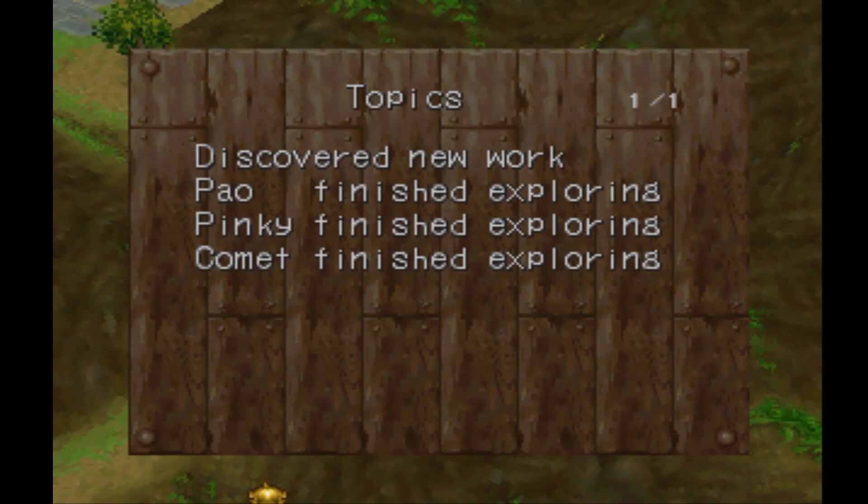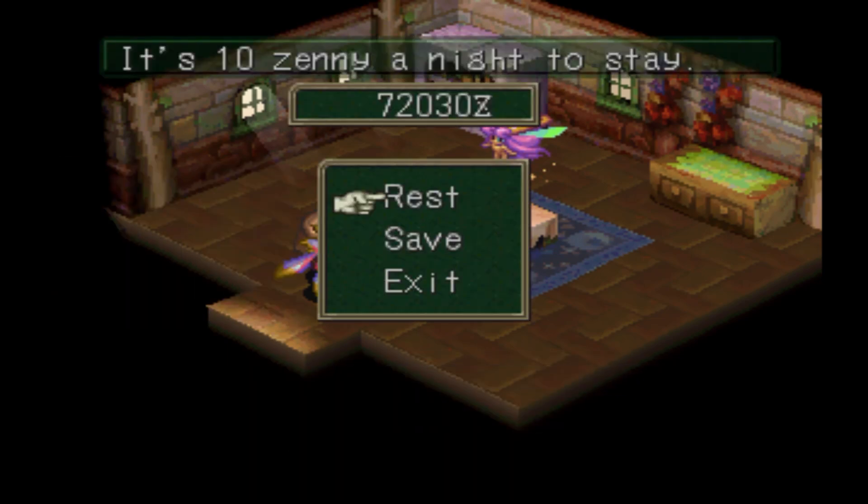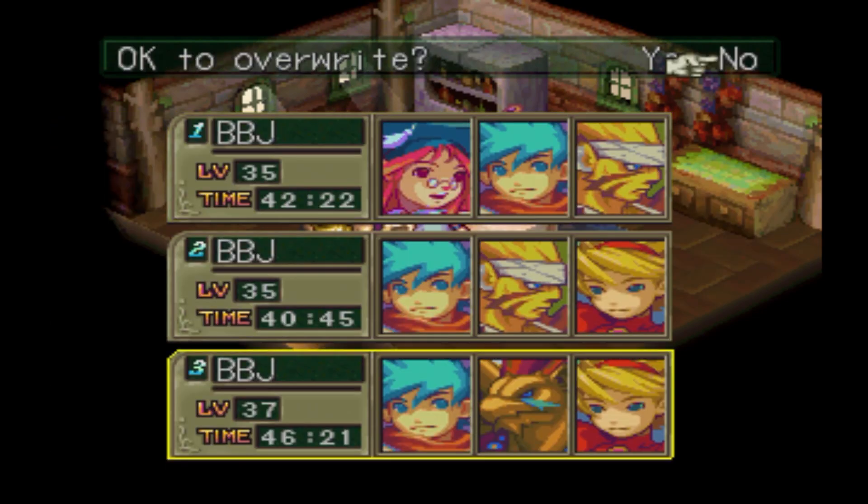Okay, this is what you want: topics discovered, new work, Pow finished exploring, Pinky finished exploring, Coming finished exploring. We got all three explorers back and safely returned — very nice. Now come over here and create your inn before you start any exploring. Save yet again because all three fairies are back safely. The reward is not determined yet, but since your fairies have come back successfully, you're good.